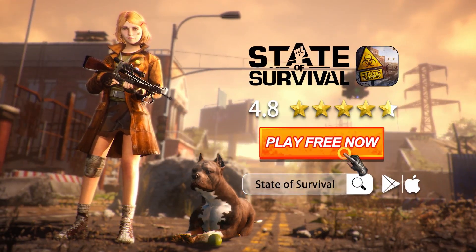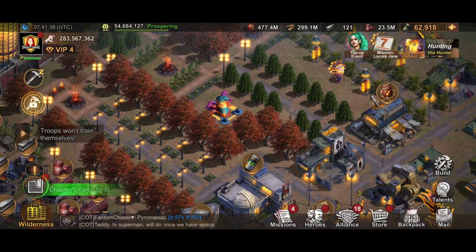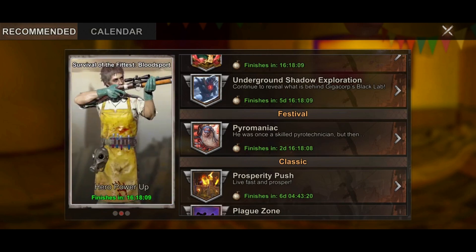Welcome to another episode of State of Survival with me, Caddy. This is a new tutorial for the upcoming event currently being tested in PTR, the beta server. It's called Underground Shadow Exploration. It's quite similar to the commodity but with different mechanics — how you play it and the rewards are also different.